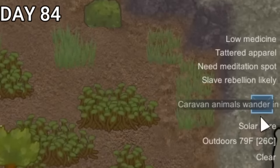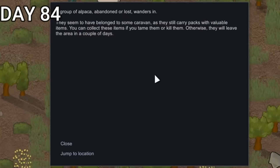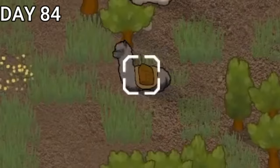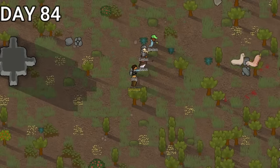Later on, we had some caravan animals enter the area — a bunch of alpaca with saddles, apparently. Naturally, I began checking their saddles. They had some silver. That's not a problem. Not a problem at all.